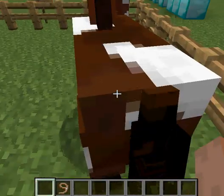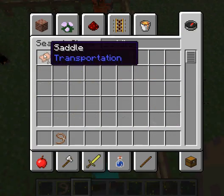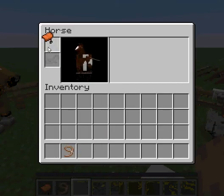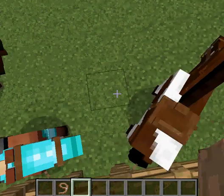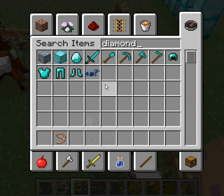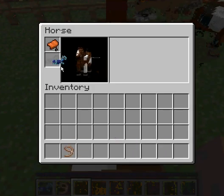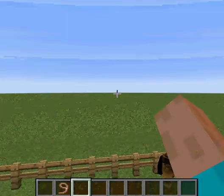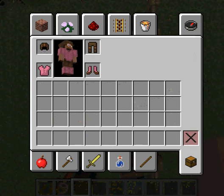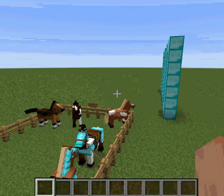You're going to want to give him a name, a saddle, and some armor. The best idea for armor would be diamond, because as much as diamond armor protects the Minecraft player, it will protect the horse a lot too. We'll get to the naming part later in the review.